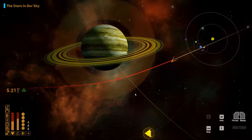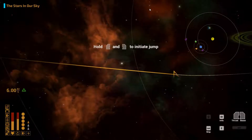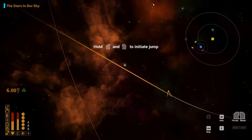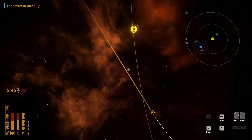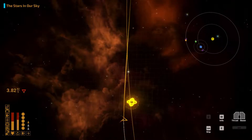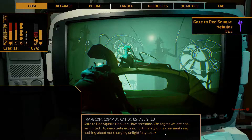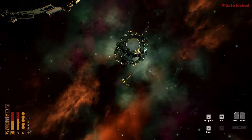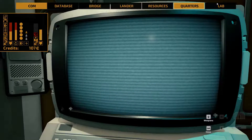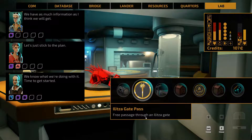That almost killed me — well, not really. Now hopefully this token actually works. Like I said, I've never actually used these tokens before. Slow down, come on. There we go. Decline. Why can't I actually use it? Let's see — lab, quarters, resources, lab. Pre-patches through this gate, as far as I know. Let's go — database.